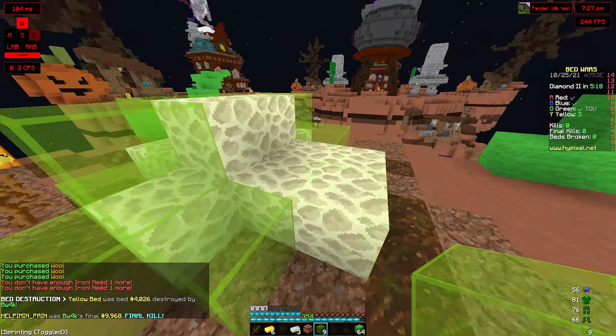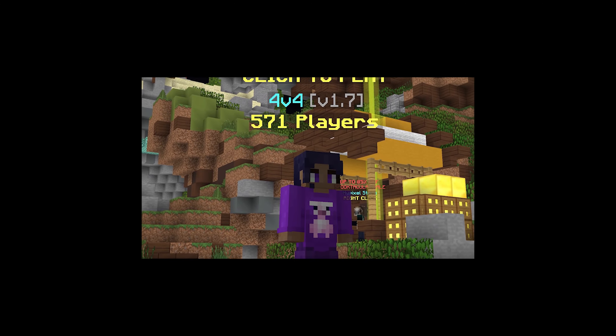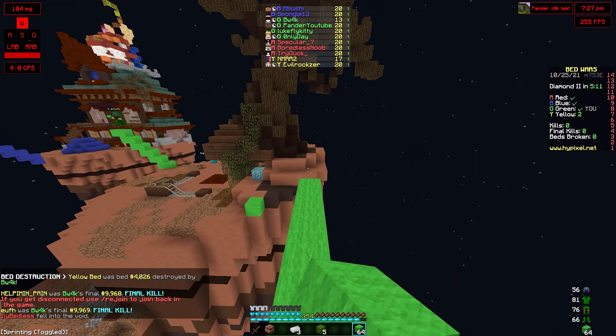Fours is without a doubt the easiest mode to get a high winstreak on. The most used winstreaking method in fours is to use a strategy called IYN. However, this strategy can come with a few flaws.